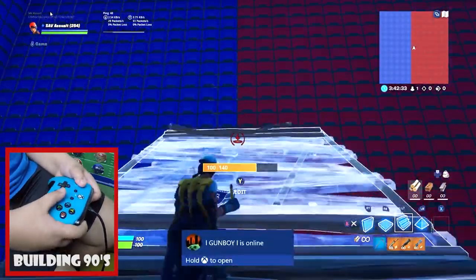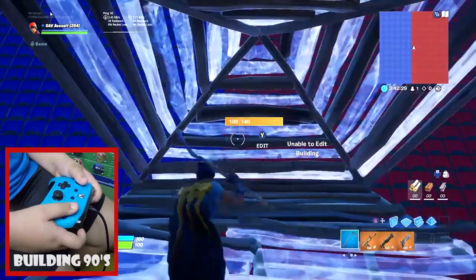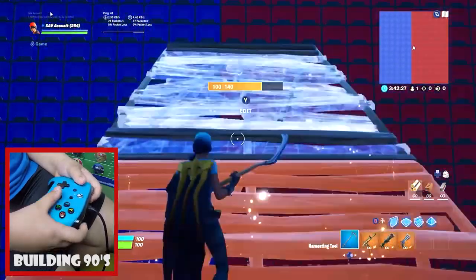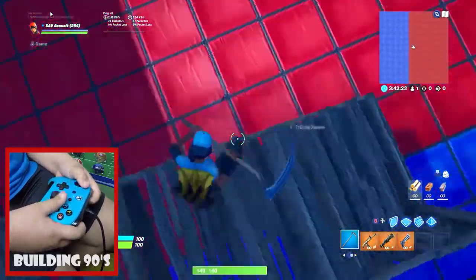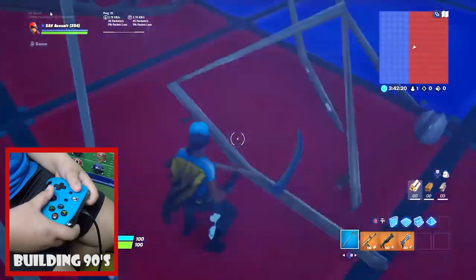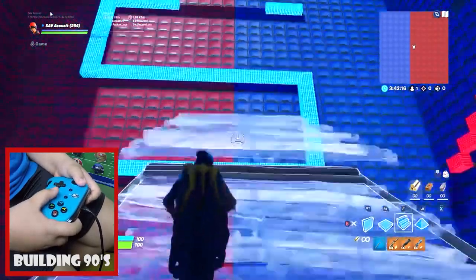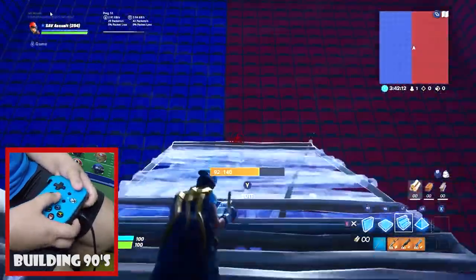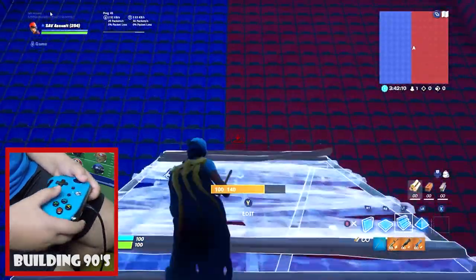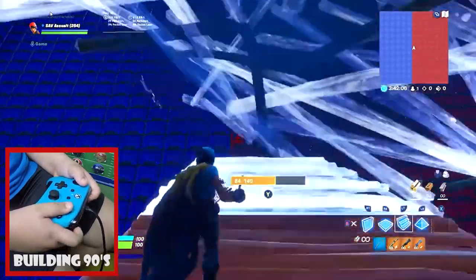The next thing I'm going to show you is how to do a 90 and then edit a pyramid. So we're going to do 90s, and then we're going to do that — you're going to place two ramps, then you're going to place a pyramid, and then you're going to edit it.